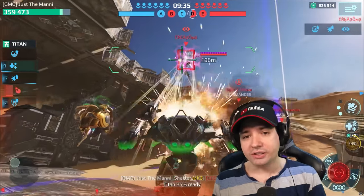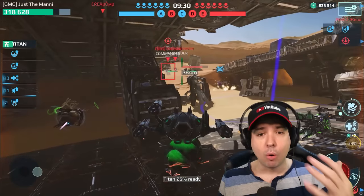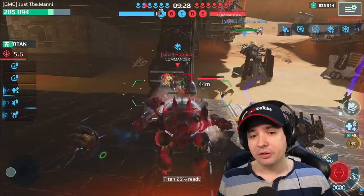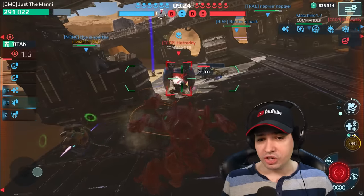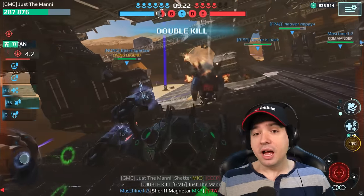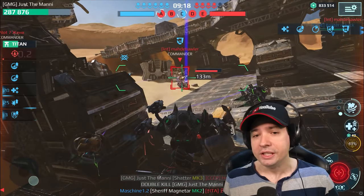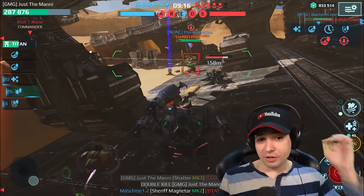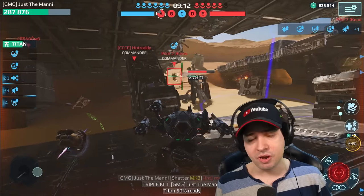The brand new shotguns deal a tremendous amount of damage on hit and also have a lot more effective range compared to the Havok. The Havok hits really hard at very short range and doesn't allow health regeneration — that is very good — but you have to be within 200 meters range, which is sometimes a little difficult. These weapons have an effective range of at least 300 meters.